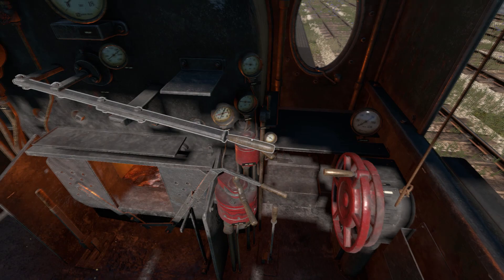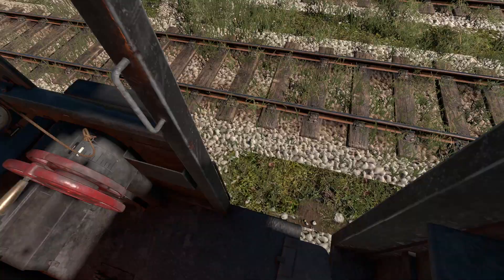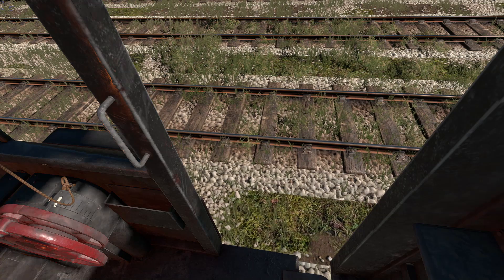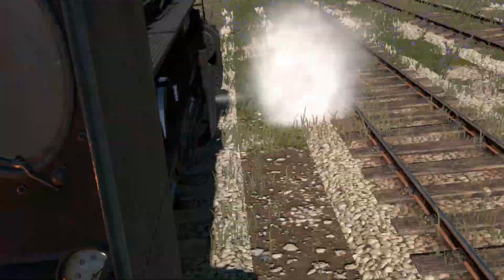We don't want the locomotive brake on — we want that off. Let's open the cylinder drains. It's important to do that when starting, otherwise you cause all sorts of damage — this update does model that kind of wear and tear. Cylinder drains for the first few choofs, and then we'll close them up after that. Let's see if we can get this 800-ton-plus load moving. We're on level ground here, so it shouldn't be too difficult to get the train moving.